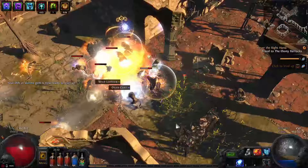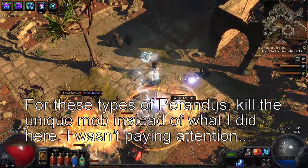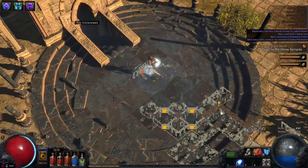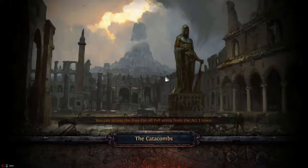There's a Heraldus over here. You'll notice we're casting a bit faster than before — that's because we replaced the Added Lightning gem with Faster Casting, which helps a lot with casting speed and makes things smoother. Let's head up. The zone you want to enter is the Catacombs, usually to the north of the waypoint. If it's not there, check left or right. Make sure you go in here first because there's a Trial inside that you need to complete.